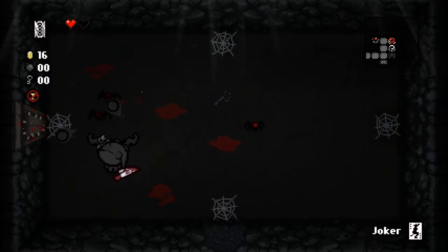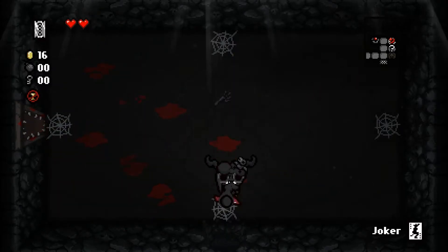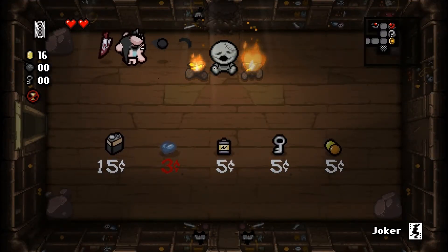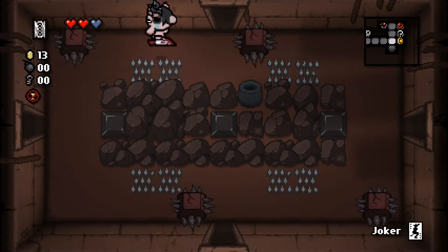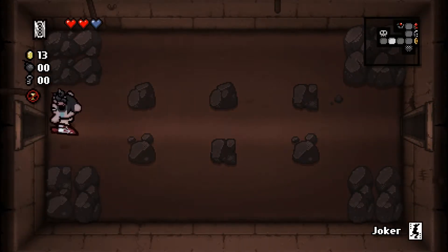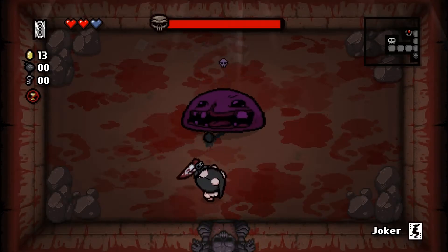We got a little bit of extra money. So whatever is being sold in the shop, we should be able to buy it. An extra heart, so we don't have to worry so much. But we again lost our Whore of Babylon effect. And the battery, which is entirely useless with this item, because that is an item which gives you like plus one charge when you use an item, and this item doesn't need recharging. So there you go.